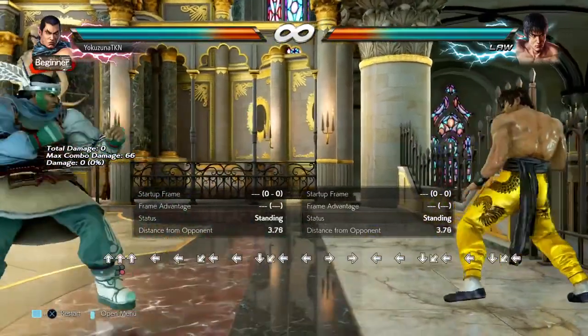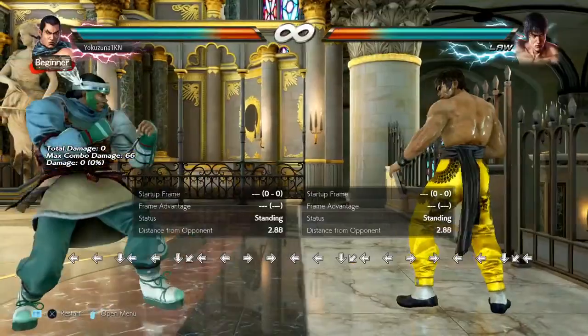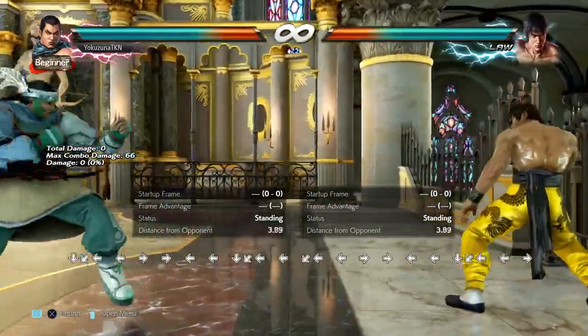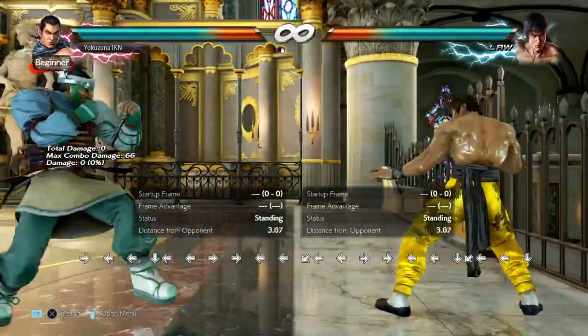Welcome back. As you can see I am playing Feng Wei, and that means we're in for some wall pressure. Feng Wei is one of the best characters at the wall and I will explain why — believe me, afterwards you will think the same. I have to go through this quickly because Feng has a lot of stuff.